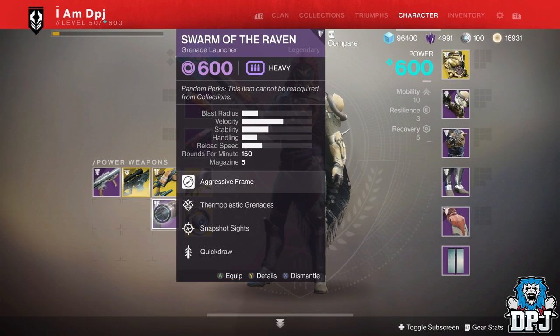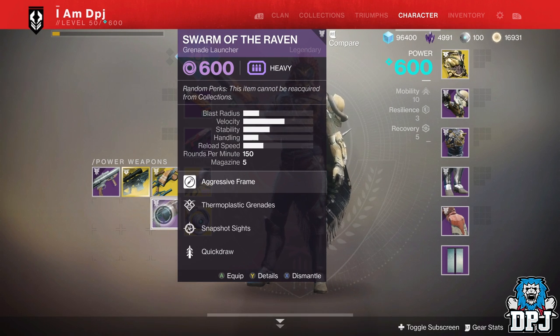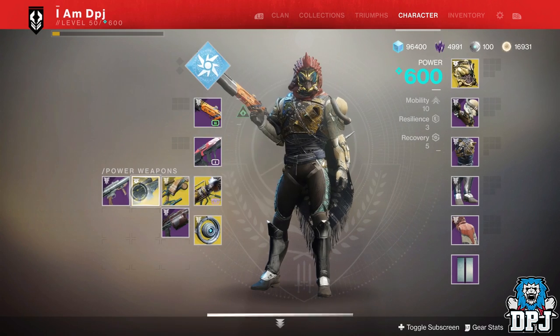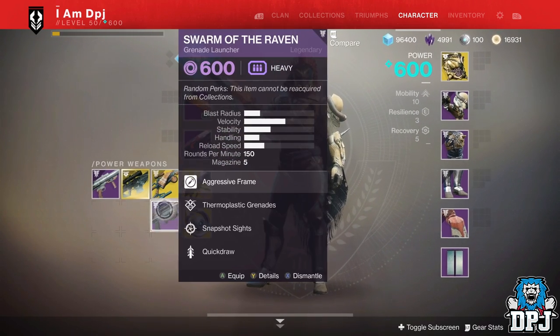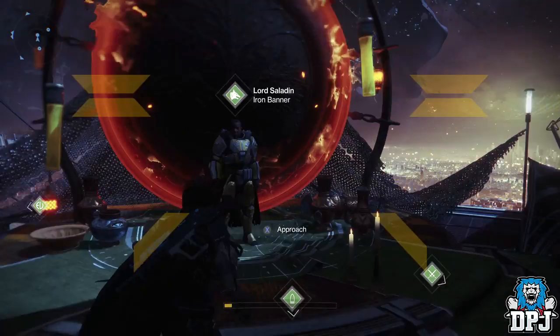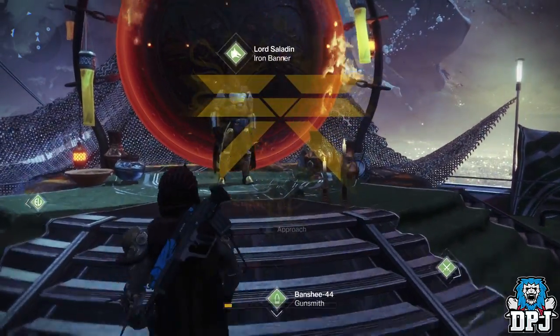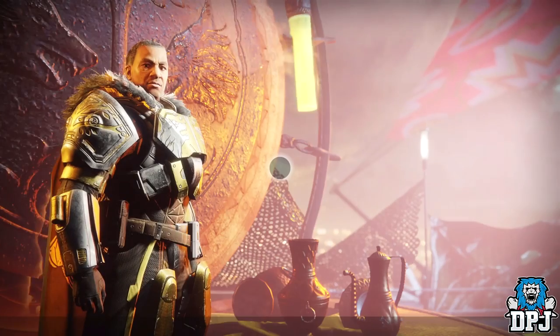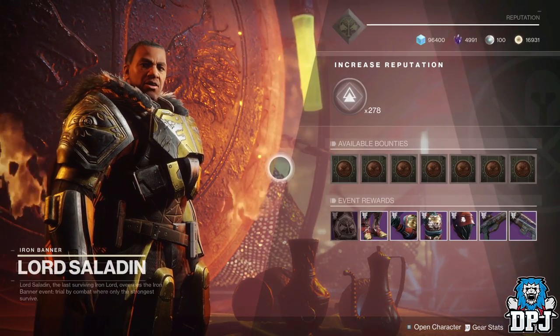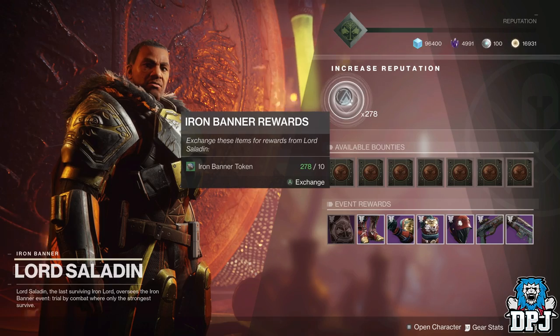Then we've got the Swarm of the Raven with Snapshot Sights and Quickdraw. Honestly not a fan of grenade launchers — this will be infusion material. It'll probably get infused into my Whisper of the Worm. OK so now I've got 278 packages to open.